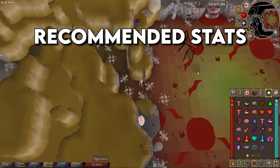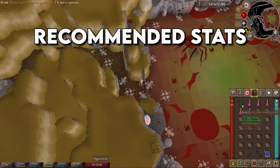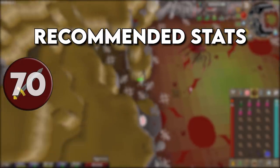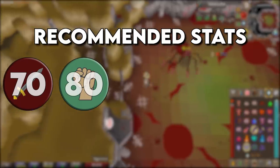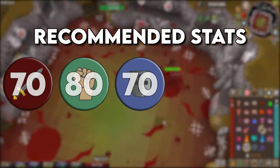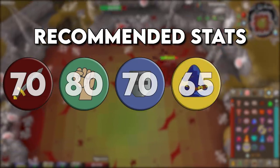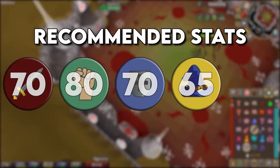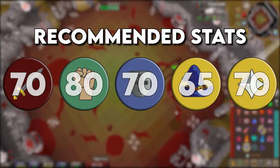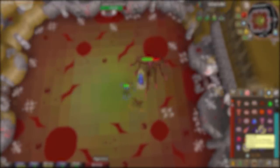Your recommended stats for doing the Serachnus boss are going to be pretty low — this is mid-level content. For attack you probably want around level 70, which gives you options for a variety of weapons. Strength level probably 80 for decent DPS, defense around 70 for extra protection, magic around 65 for magic defense, and prayer around 70 for the Piety prayer. With these exact stats you'd be around 95 combat.